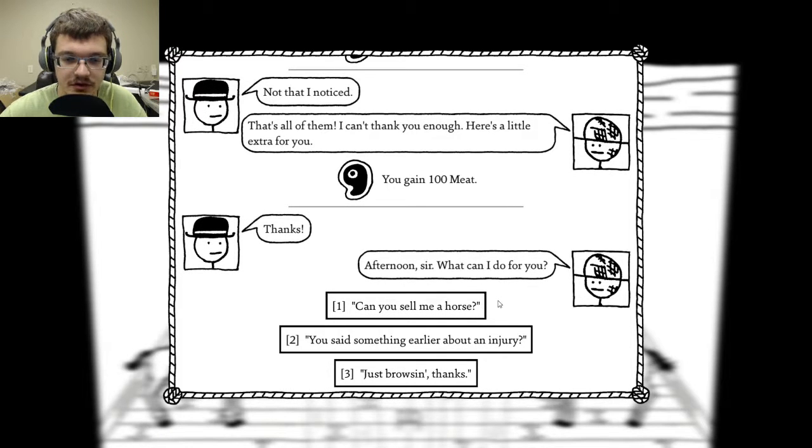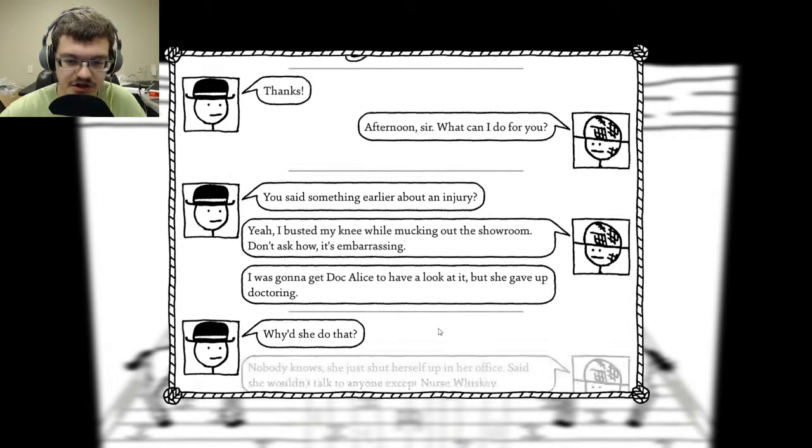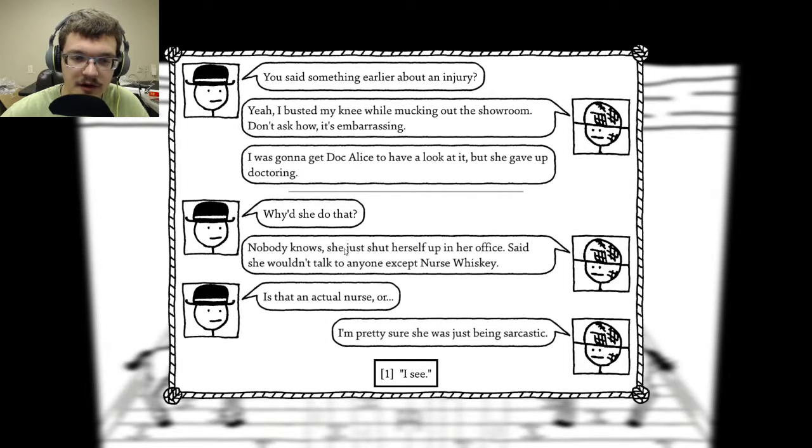What can I do for you? What's this about the injury? You said something earlier about an injury. Yeah, I busted my knee while mucking out the showroom — don't ask how, it's embarrassing. I was going to get Doc Alice to have a look at it, but she gave up doctoring. Why'd she do that? Nobody knows. She just shut herself up in her office, said she wouldn't talk to anyone except Nurse Whiskey. Is that an actual nurse? I'm pretty sure she was just being sarcastic.